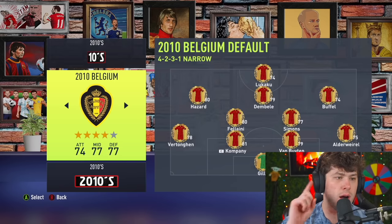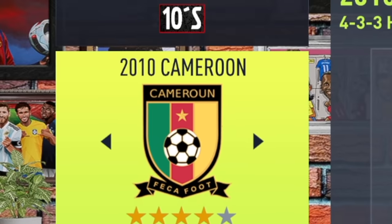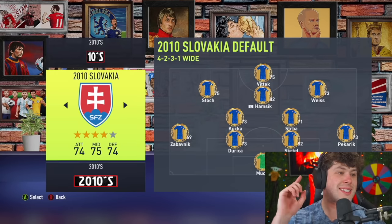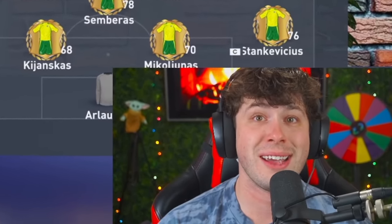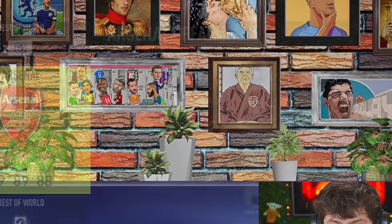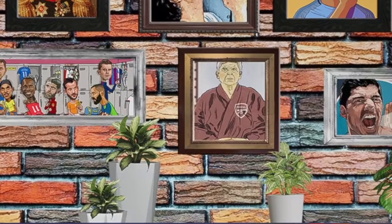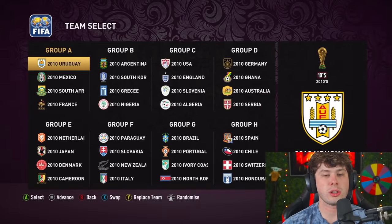The US national team is absolute garbage — I'm not gonna go through every team, but here are all the squads. Oh my god, 49 attack for Cameroon — they're awful. It is time to get into this World Cup. What teams are we gonna control? Wait — is that Arsène Wenger in a bathrobe? Why is there a picture of Wenger in a bathrobe in the World Cup?